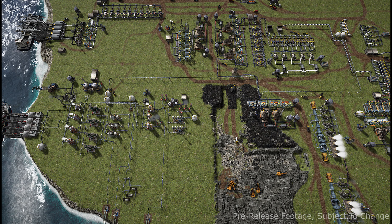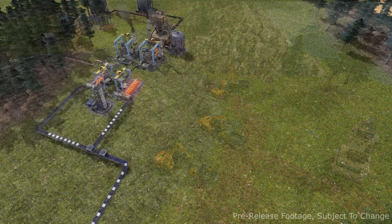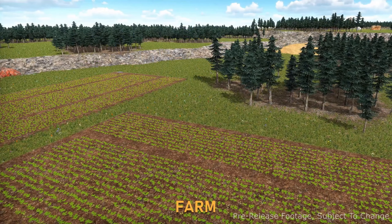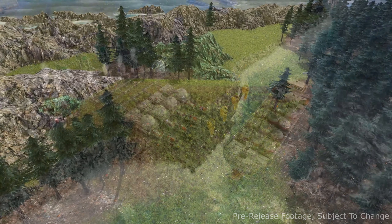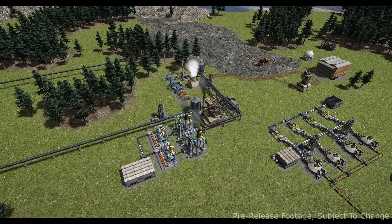So the trailer is pretty short, but what do we see? We saw some mining, we saw a little bit of what looked like a factory with some conveyors that we're all familiar with from factory games like Satisfactory. We saw some farms, we saw terraforming, and then the other cool thing we saw was some shipping. Now there are several features mentioned on the game's website, so let's go through those.